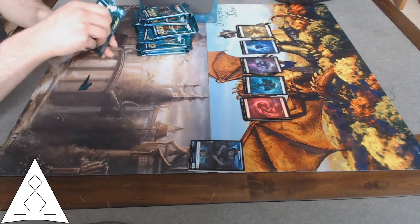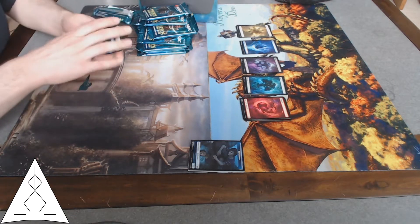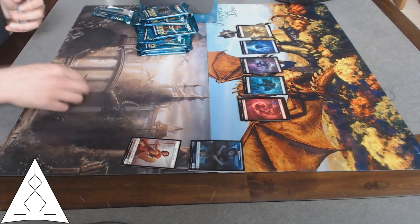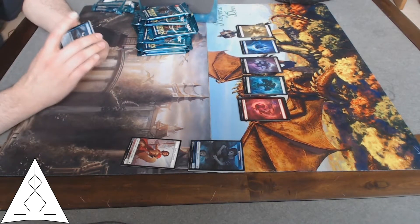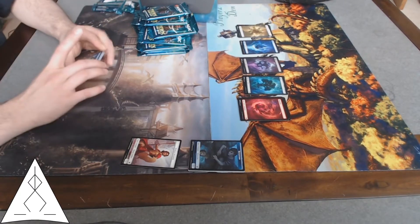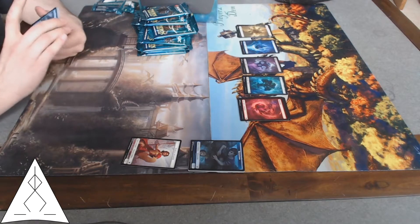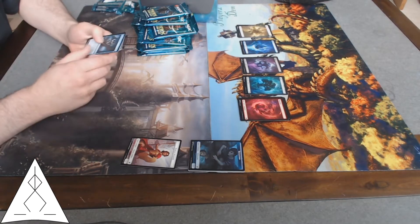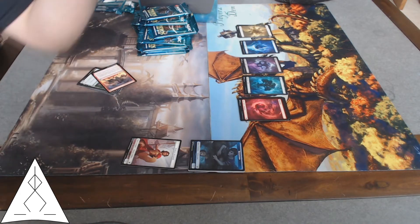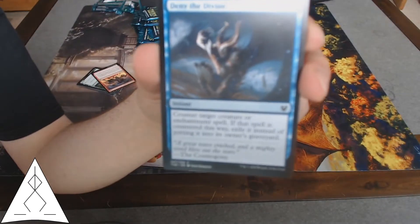Thanks to Doc for leaving me these basic lands from the set. With all the focus on enchantments, obviously enchantment removal is going to be big. And with all the focus on graveyards with the escape mechanic, I'm thinking exile and graveyard removal is going to be big. All told, I'm thinking Dimir with a bit of a splash into green. First card we've got is Deny the Divine — a pretty nice counterspell that also exiles.